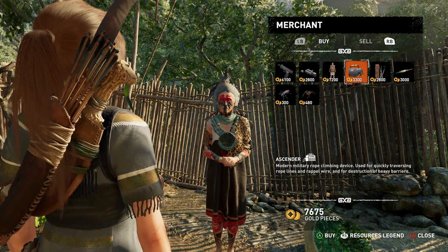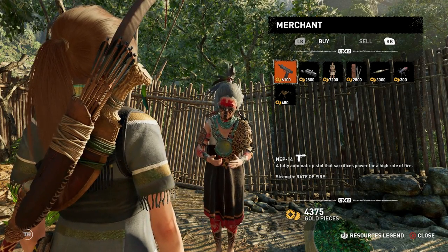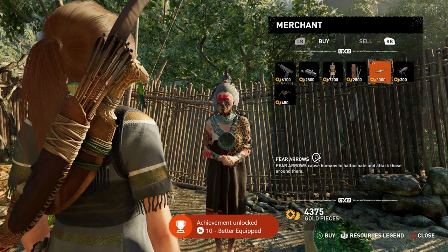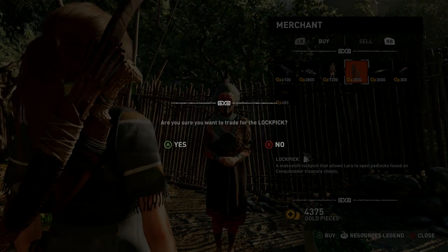So there you go — now you can open treasure chests with the lockpick and pull down rope doors that need the rope ascender to open them. You can even hold X or Square, depending on whether you're on PS4 or Xbox One, to climb up ropes faster now. But not down them apparently — yeah, that's annoying. And that's how to get the lockpick and the rope ascender in Shadow of the Tomb Raider.